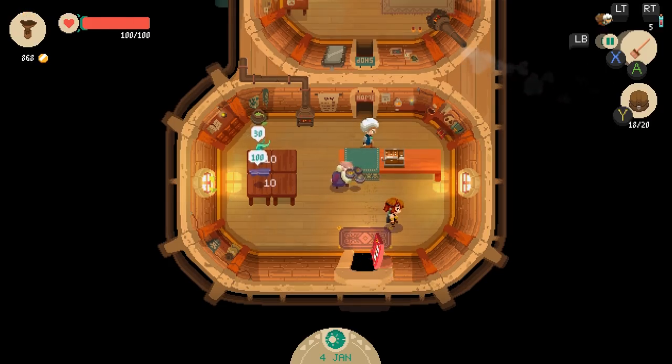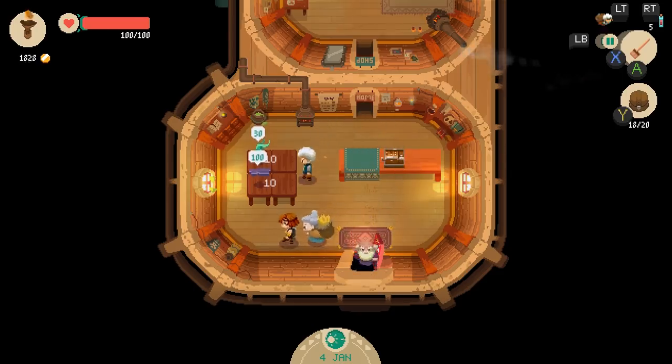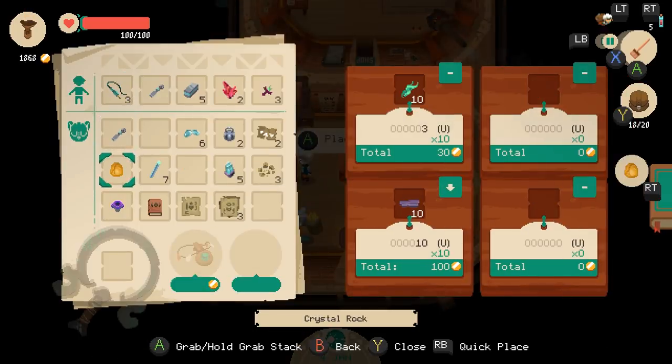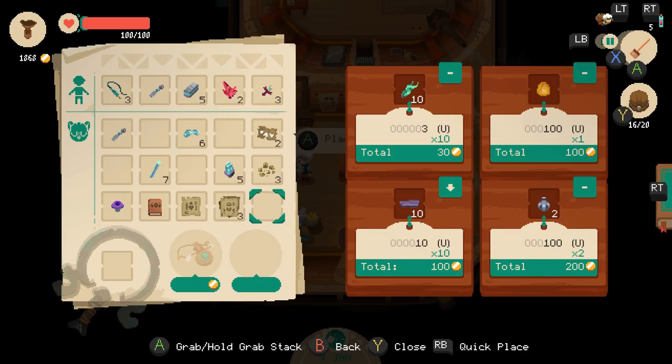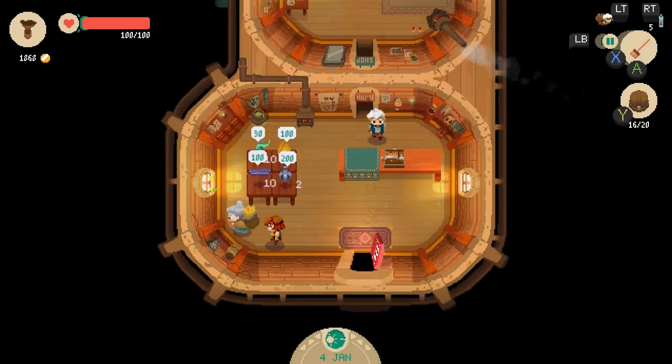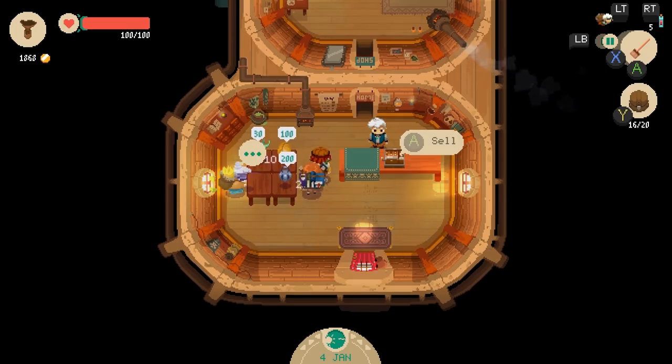Holy crap, the gold runes are not worth that much. I could not sell it to them, but whatever. So jack the price of them up. Crystal rock — I'm just going to sell everything for a hundred for starters. And if that's too low, then we'll start cranking it up. Best course of action is go big and work your way down on prices.